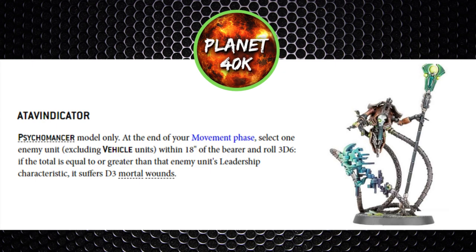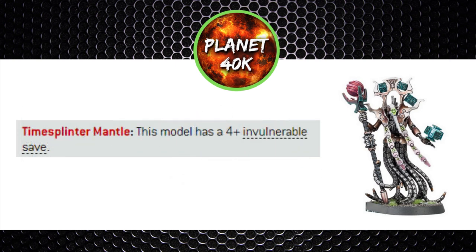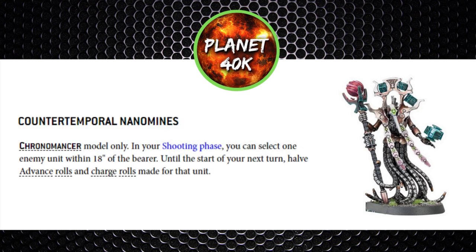The third Cryptech is the Chronomancer, who messes with time and buffs your units with Chronometron Mobility, granting any dynasty unit within nine inches a 5+ invulnerable save and a reroll on their charge roll — a huge ability. This Cryptech moves eight inches with the fly keyword, so he can keep up with Destroyers and grant them that invuln save and reroll to charge. His second unique ability is a buff to himself — the Time Splitter Mantle — giving himself a 4+ invulnerable save so he can hang out on the front line. His unique arcana is the Counter-Temporal Nanomind for 30 points: done in the shooting phase, you select an enemy model within 18 inches and halve their advance and charge roll.